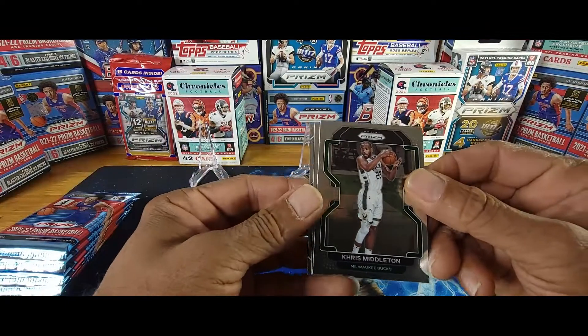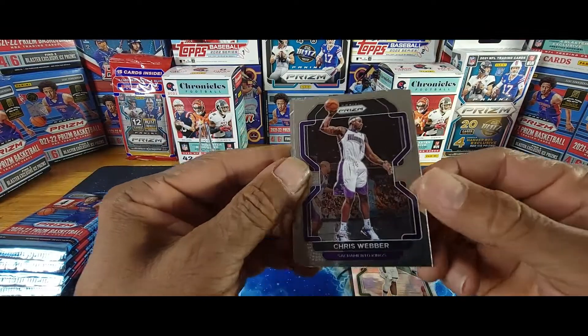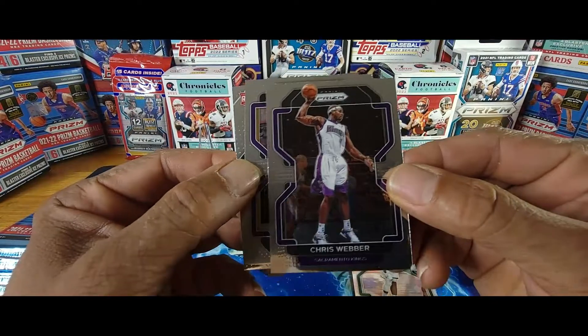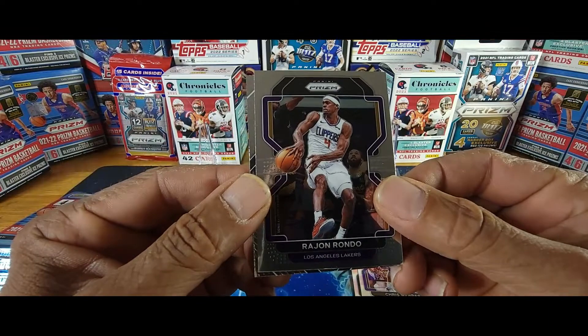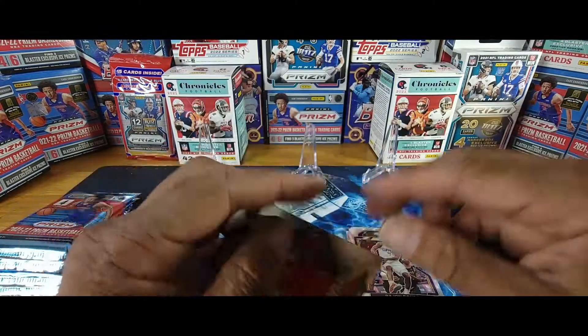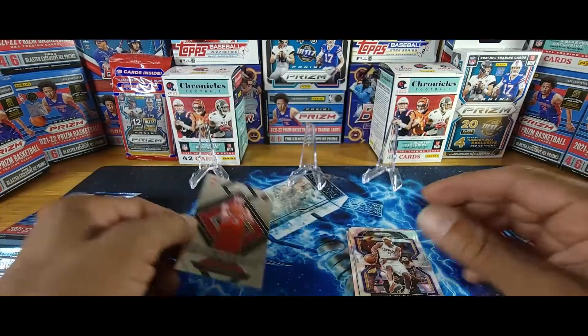First pack: Chris Middleton, Chris Webber, Rajon Rondo, and an Emergent Alperen Şengün rookie card.